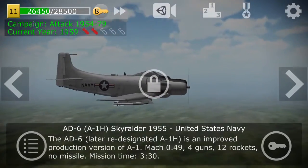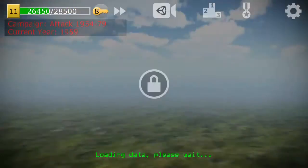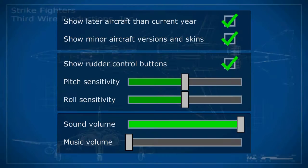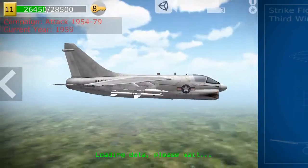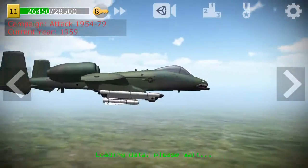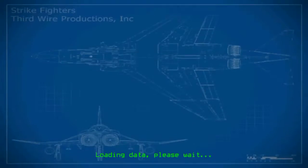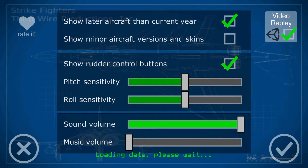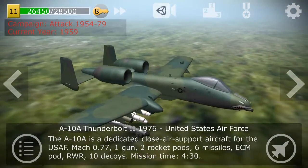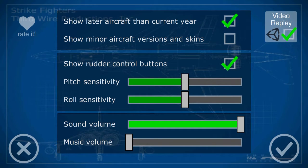There's a ton of planes, which I think is what's confusing me. When you have 'Later aircraft than current year' and 'Show minor aircraft versions and skins' enabled, you're going to have to pay for a lot if you want all those planes.